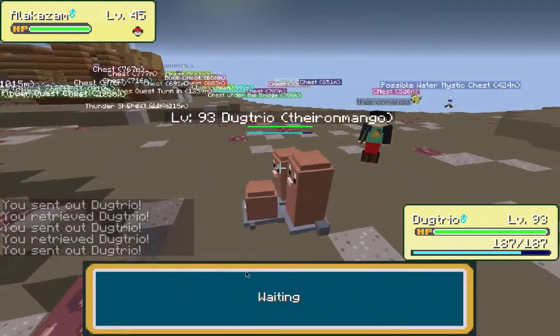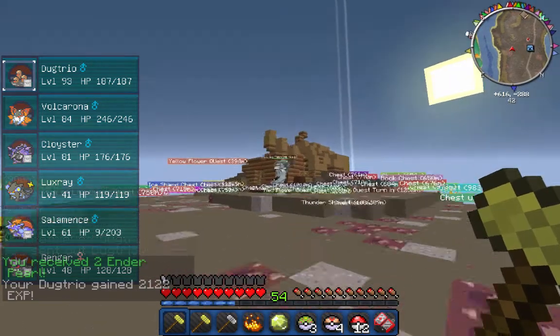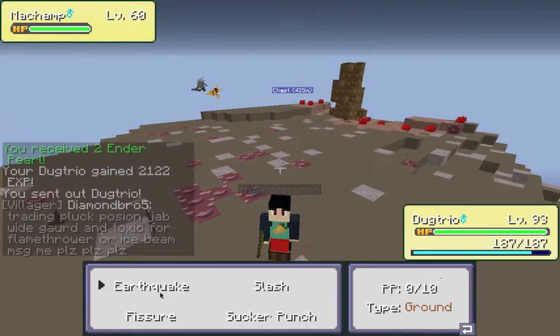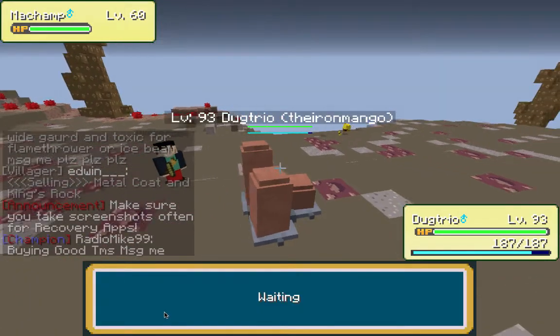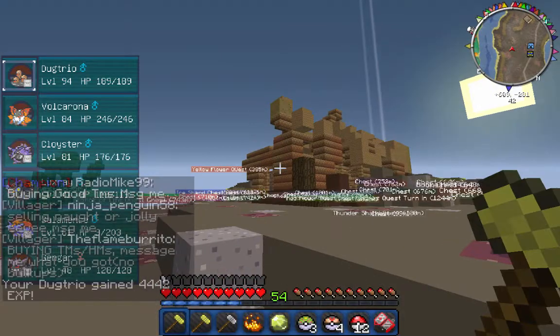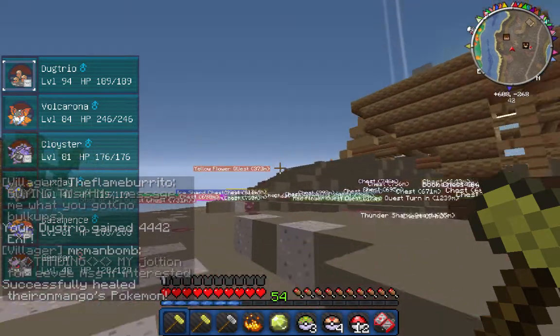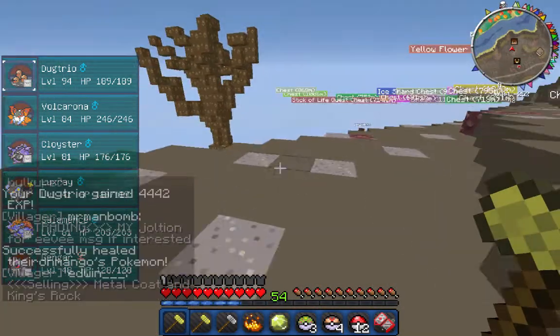I really think I can get to level 100 this episode. Look at these Machamp level 60s — we're taking out all these Pokemon! I'm out of PP — I gotta hope for the Fissure hit. Fissure! It's a one-hit KO! Let's go — level 94! I think if I only train Dugtrio this episode I can really get him to level 100.